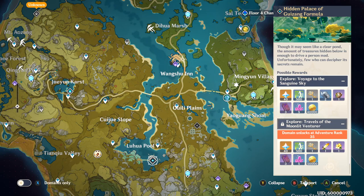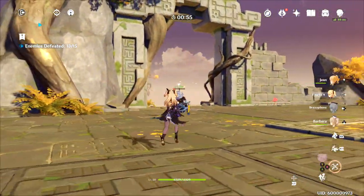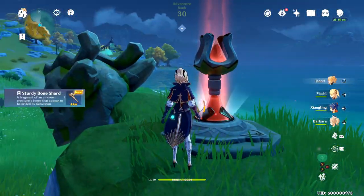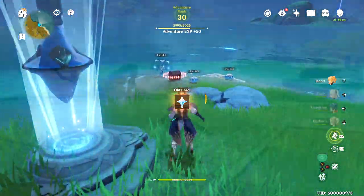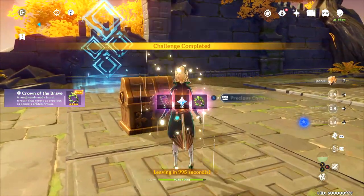Go to any dungeon you haven't completed and get that first time bonus on it. Each one of these dungeon first time clear bonuses should give you about 40 Primogems and some pretty good loot. While you're at it, make sure to pick up every teleporter around the map and discover every single dungeon on the map to get first time Primogems for discovering all of those areas.